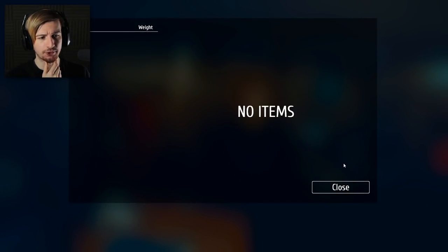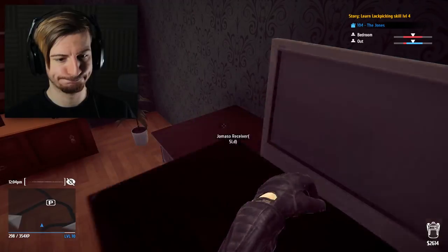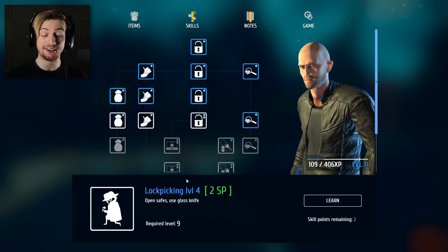We're gonna go ahead and sell everything that we got here. That is a lot of cash right there, and also probably enough to level up. Actually, we're still level 10. I'll be right back. Alright, so we are now back anyway, and I think we can get the level up we need, which is lockpicking level 4 - open the safes and use the glass knife.